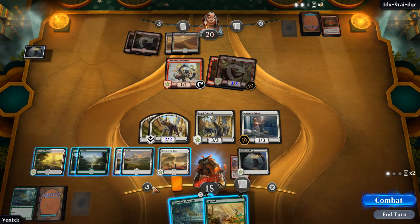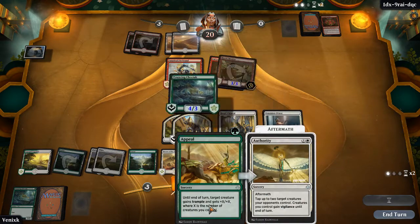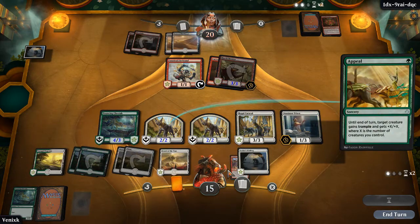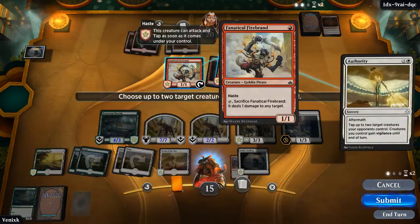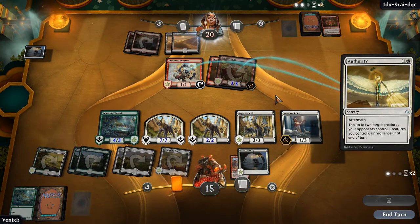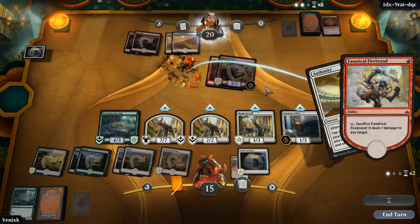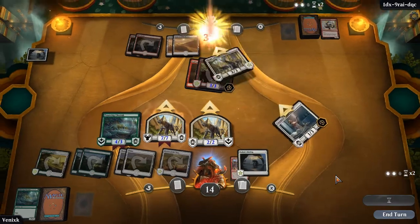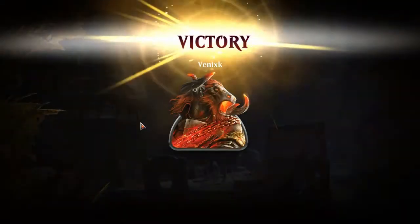Six lands — that takes three mana. Pouncing Serval. Appeal — I'm the one with lifelink. They're tapped, all my guys get vigilance. In response, tap sac maybe? Who knows? All my guys attack. This cat also gets... He surrendered.